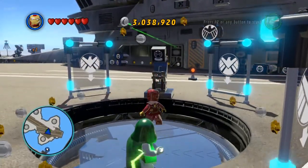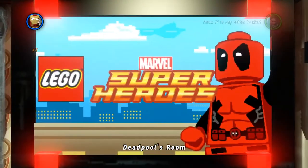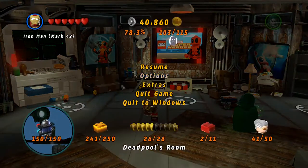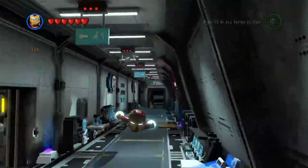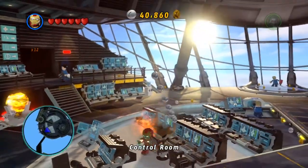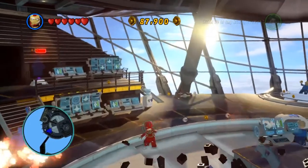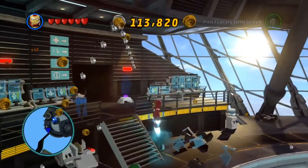Let's hop down inside the Helicarrier. Studs times 6 — dang, we are broke now. We do have Studs times 12, so let's go see how that works. We're at 40,000 — let's see what we're at if we destroy the whole control room. I already broke a hundred — it's already getting significantly more money. I only did one and a half.